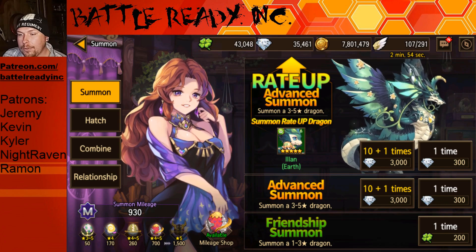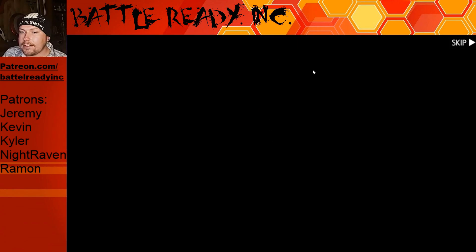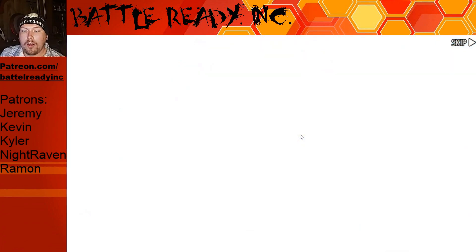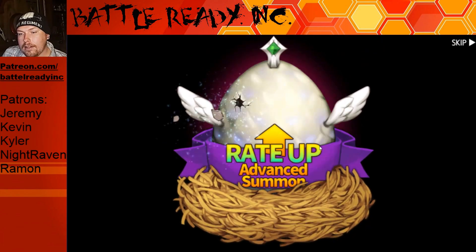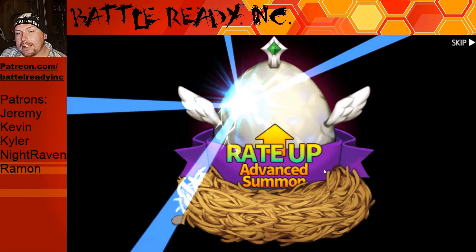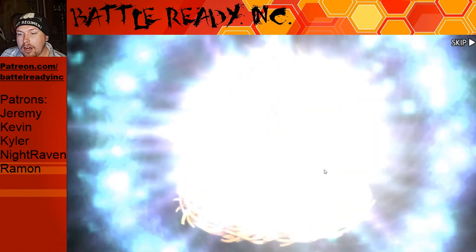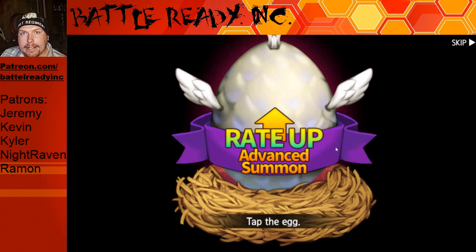Alright, here we go. So the 10 plus 1, as always — 30,000 diamonds. We are going to do this. Hopefully we get him pretty early on. I've noticed that the earlier you start doing these, when the dragon comes out — like if you can do it within the first hour that the new dragon hits — I know it's like in the middle of the night for a lot of people, but it seems to spawn so easily.